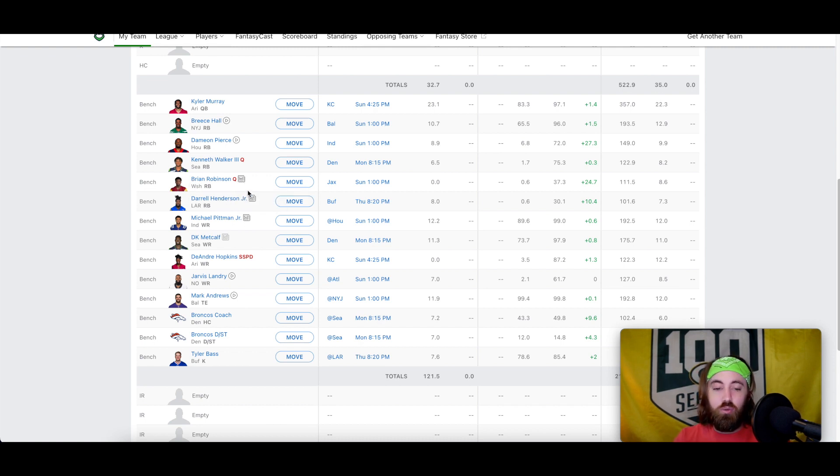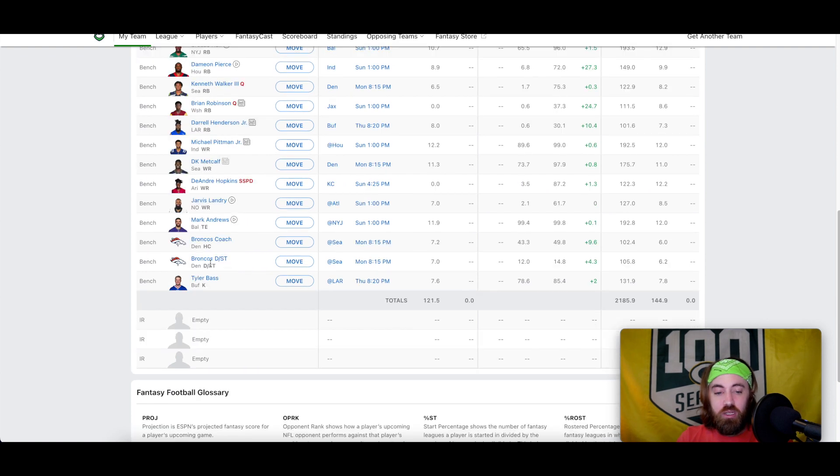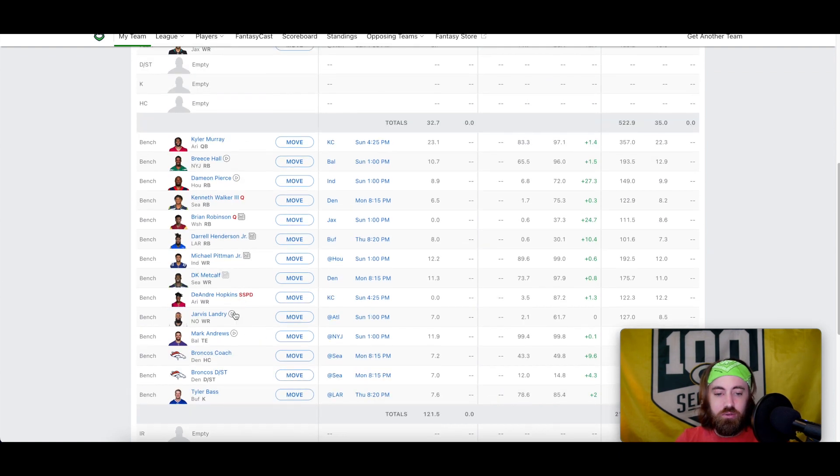I saw Brian Robinson down there and wanted guys who, in a pinch, I could play in week one. Cordero Patterson would have been around there but I took Kenneth Walker over him probably. Daryl Henderson luckily fell quite a bit — I'm pretty high on him compared to consensus. He went way after consensus when I took him, so he was a guy where, hey, if I need a second running back in week one, I should be able to get decent usage from Daryl Henderson. Got Broncos DST and Tyler Bass as the seventh kicker off the board.